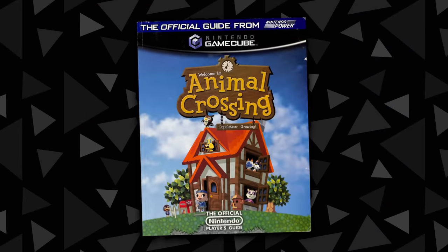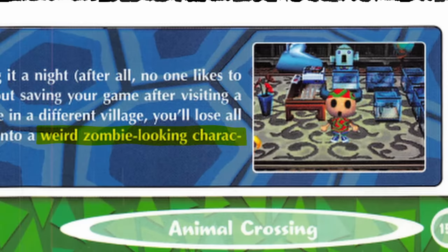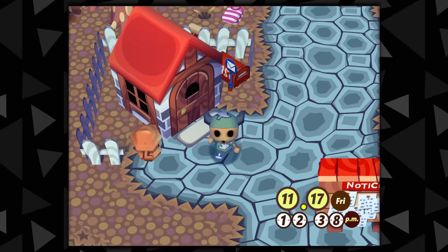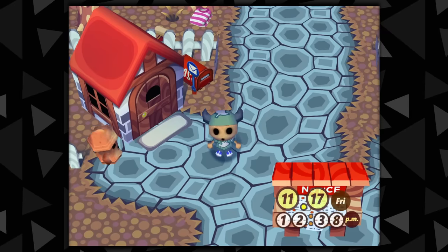To put the final nail in the coffin that this is not a glitch, Nintendo themselves actually acknowledged this gyroid face in the official Nintendo Power Player's Guide, referring to it as a weird, zombie-looking character if you reset while visiting another player. It's likely just a scary punishment to serve as a reminder to talk to your gyroid and always save your game.